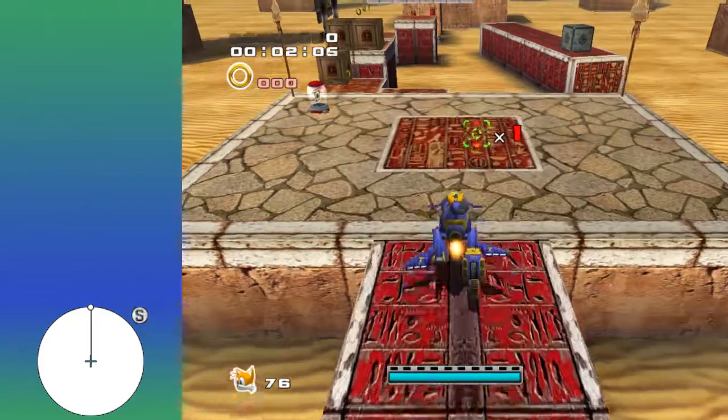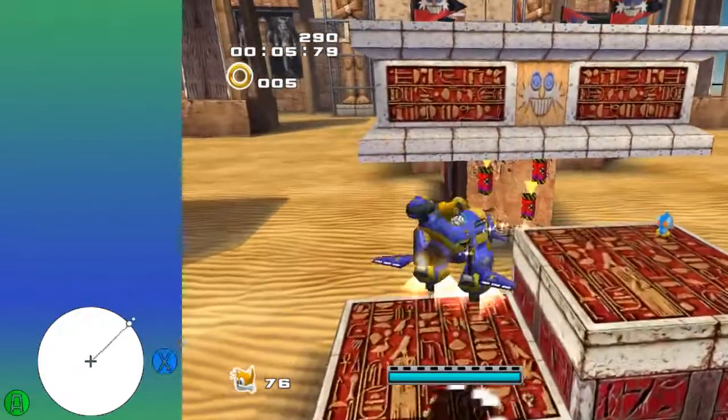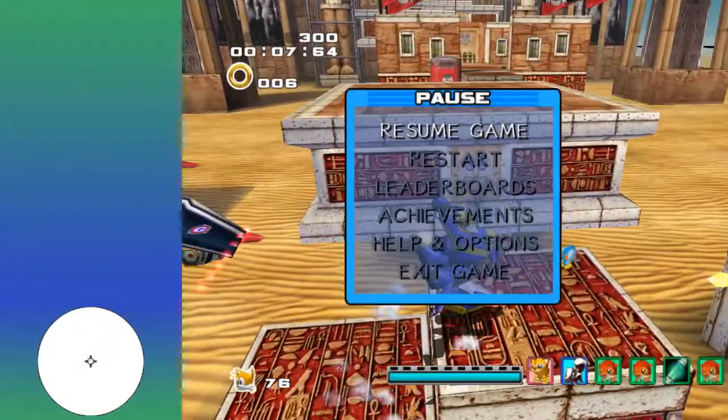Then when you land, you're going to want to start to hold a bit up left. Then you go over here, jump, and hover over this way. I'm going to shoot those one by one, because it's faster than just targeting them all at once.